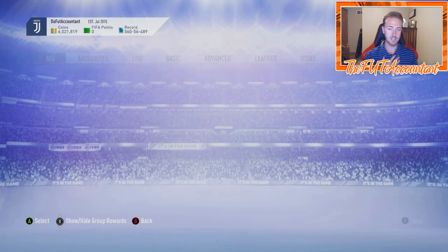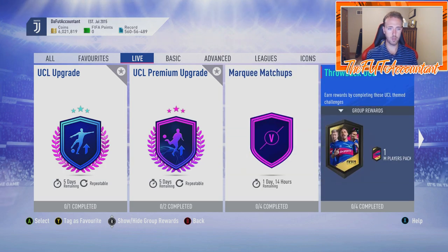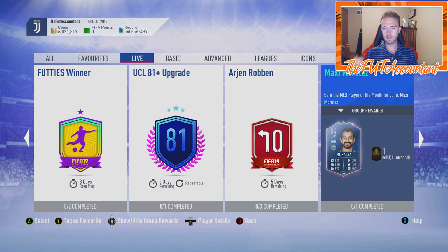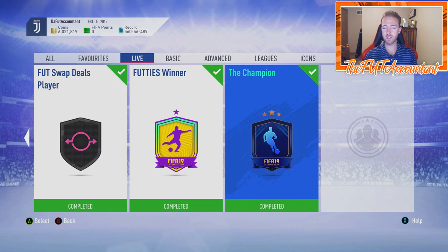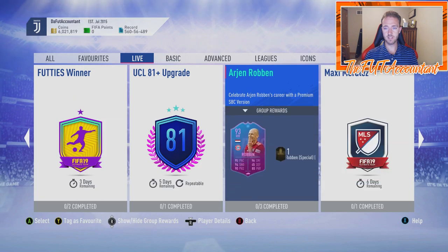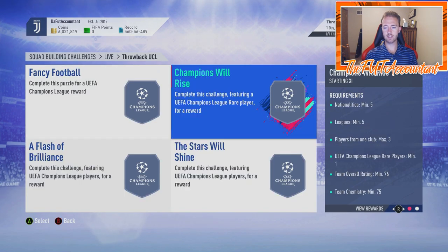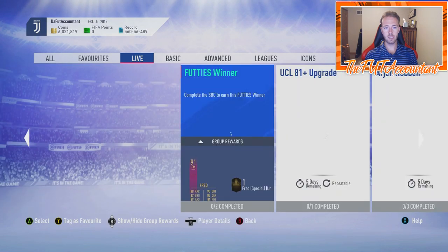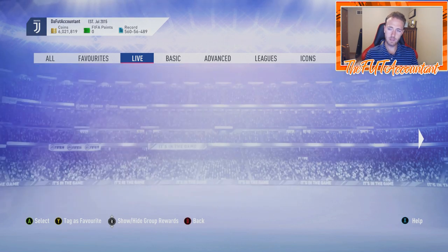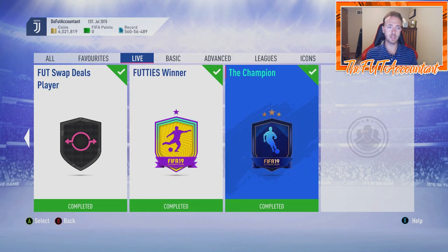I also want to look at what came out today in FIFA Ultimate Team. We got the Throwback UCL SBC — you need some gold players and get some packs, cool. We got the Morales SBC, which costs around 20k, and also a FUT Swap Deals player and the Bale SBC. A ton of people are doing the Bale SBC. The Throwback UCL SBC requires 82-rated and 80-rated squads, and the UCL Premium SBC requires an 81-rated squad.